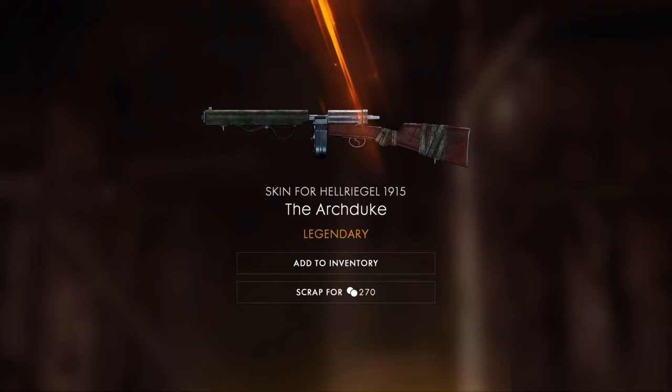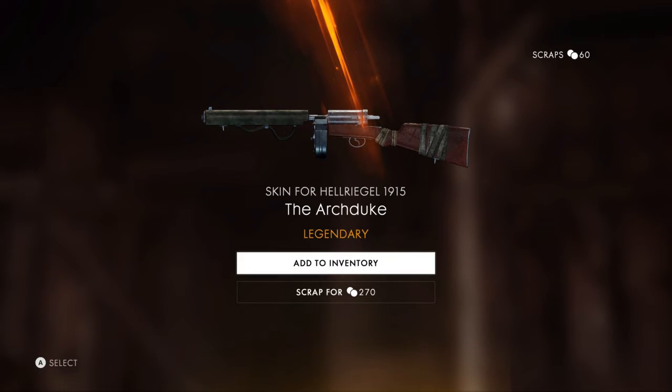Oh, okay — I am actually very hyped for this. I was looking through that earlier, all of the camos and skins and stuff, to see what I could possibly get. And I wanted this one the most out of all of the camos, so it worked out well for us, my friends. We have got the Archduke — I don't know how to say that — but it is for the Hellriegel 1915, which is my favorite gun in the Assault class right now.